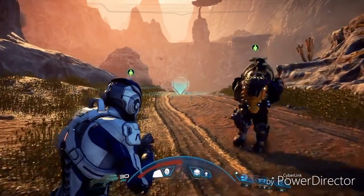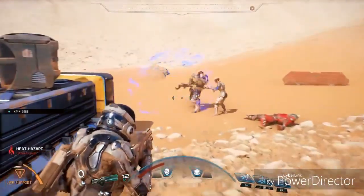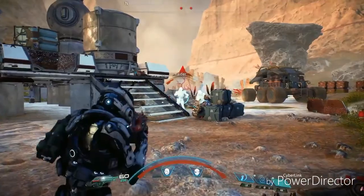Not only can you set your squad up around the battlefield, ordering them to defend locations, attack targets, or rally to your side, but you can also team up with them for devastating power combos.